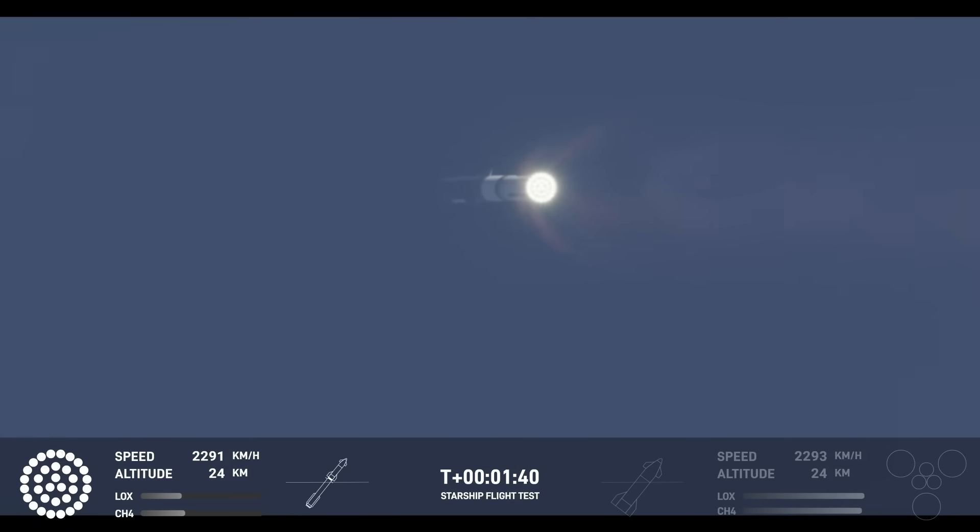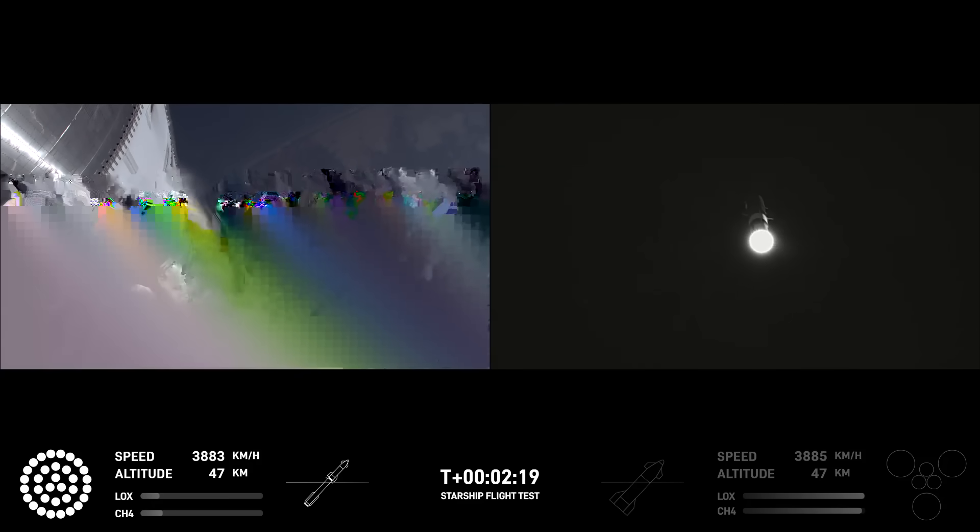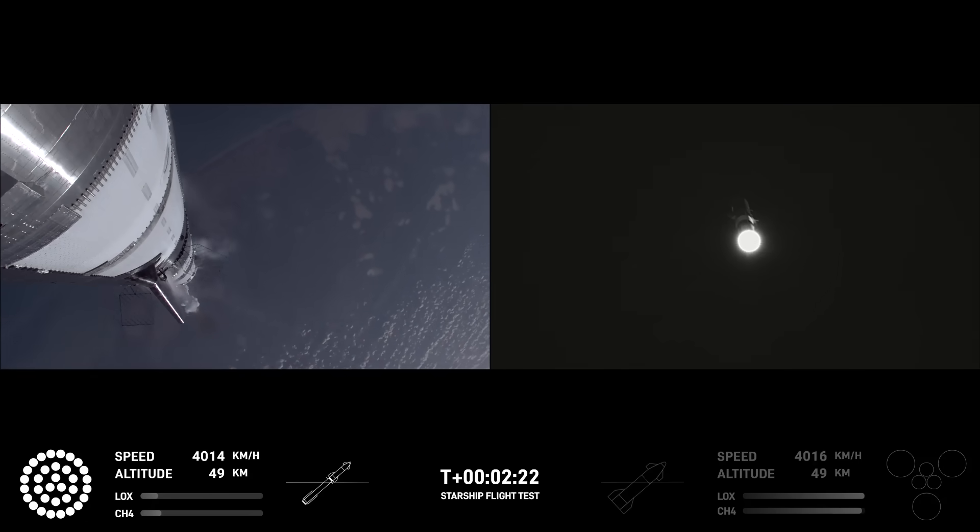Next thing coming up is hot staging. We're going to look for six engines to ignite on ship while we're still attached to the top of the booster. We'll see all but those three center engines shut down on booster. Coming up now on hot staging — the ship's engines will ignite while still attached to the Super Heavy booster, and also while the Super Heavy booster will still be under power itself.